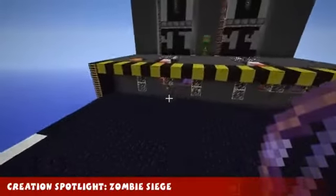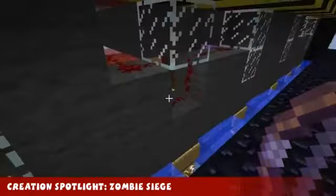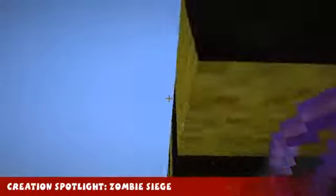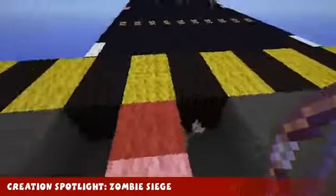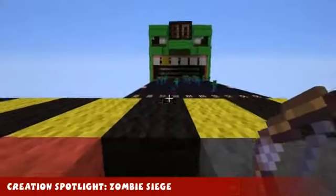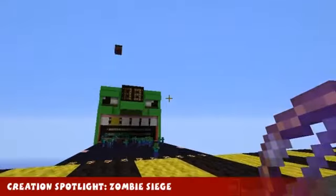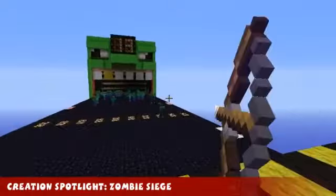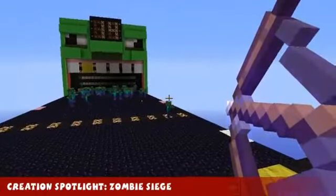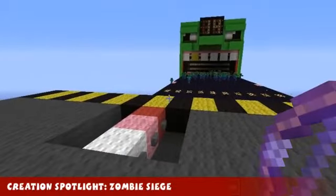So basically the zombies are supposed to get to the end, and when they get here, they're supposed to go for the testificates in the holes and obviously go down there and you lose points or whatever - but you kind of get the idea. So this is Zombie Siege by F.E. Disco. It's pretty awesome and you get to shoot TNT at zombies. That's it for the creation spotlight this week. Join me again next week for a new creation. Minecraft news coming up next.